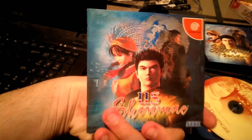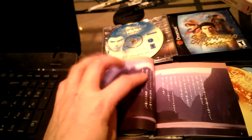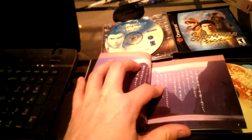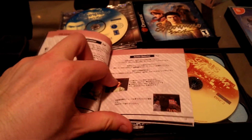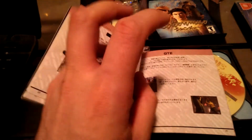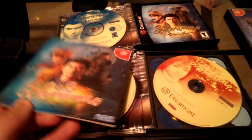Here we have the booklet itself, which contains instructions and the storyline — there you have the prophecy — and stuff about the characters and how to play the game. It's really sad that games nowadays don't come with booklets; I really miss booklets, these are cool. So that's the US Shenmue booklet.